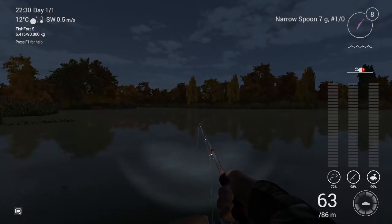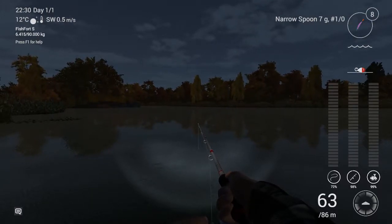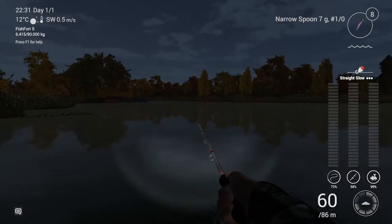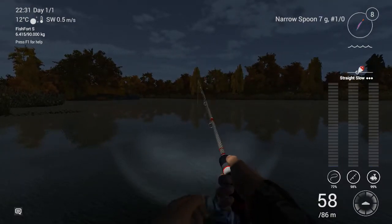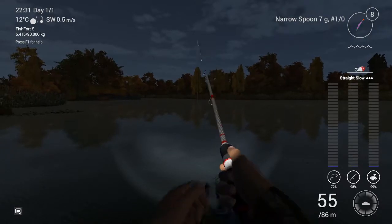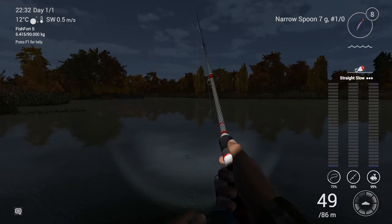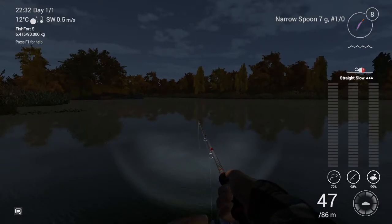Once the lure settles to the bottom, there are a couple of different retrieves I like to do. The first one is on speed 7-1 - speed one - and you just press the left mouse button to reel it in straight and slow. You can hit the right mouse button every once in a while to give it a little jump; a lot of times the fish will grab it at the height of the jump. The other one I like is 7-3, called stop and go. As soon as you get down to around 30 meters or 90 feet, switch over to speed one and do a lift and drop.